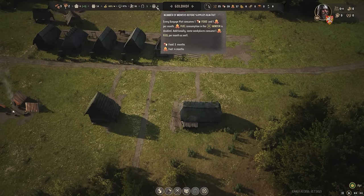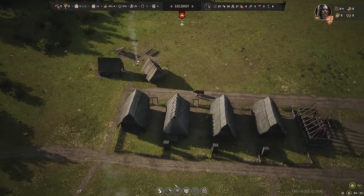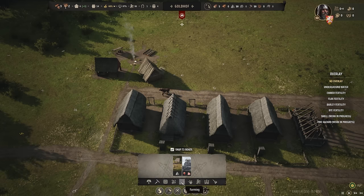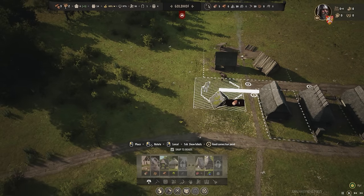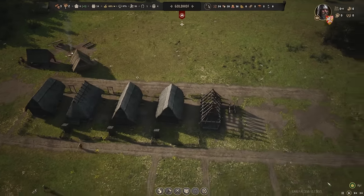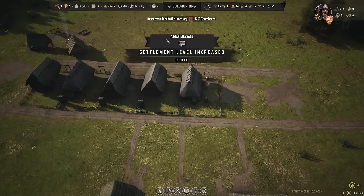Right now it looks like we have five months worth of food and four months worth of fuel, so fuel is going to kick down pretty quickly. These new people are going to have to get sent up on some woodcutting. I'm just going to put the woodcutter's hut next to the wood because that makes the most sense. People will start working on it probably after the houses.